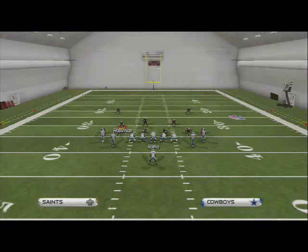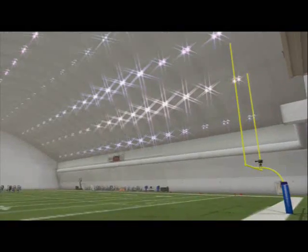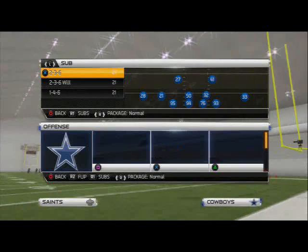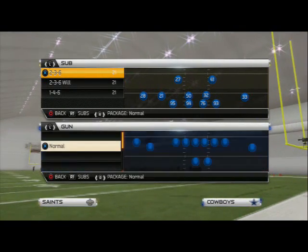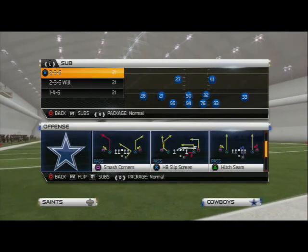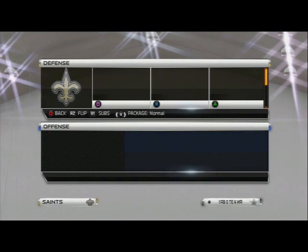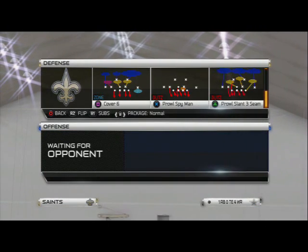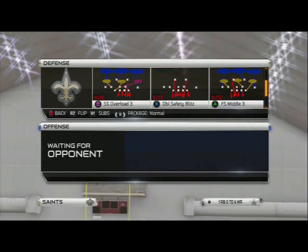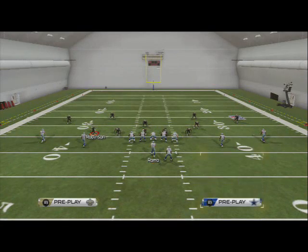The number one route in Madden 25 is the bubble screen. The reason the bubble screen is probably the best route overall in Madden 25 is because it's almost impossible to stop — you just have to get lucky to stop it. We're going to come out in the spread and run play action bubble. It was effective in NCAA and it's still very effective here. We can do a lot of things with it — against cover four, let's take a look.